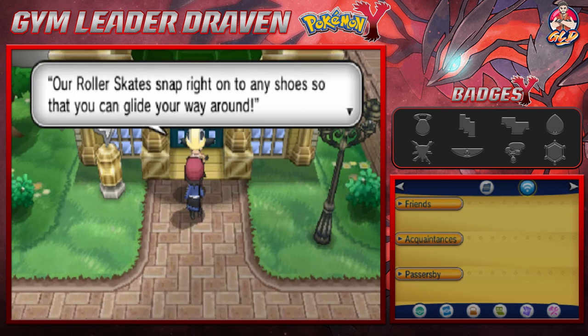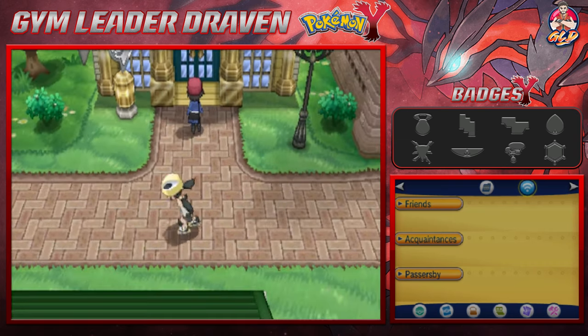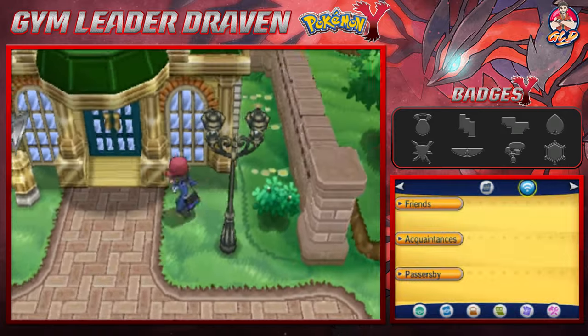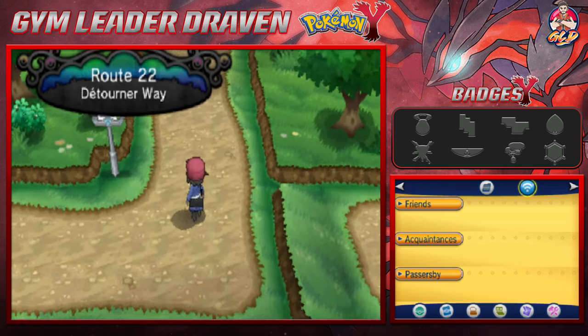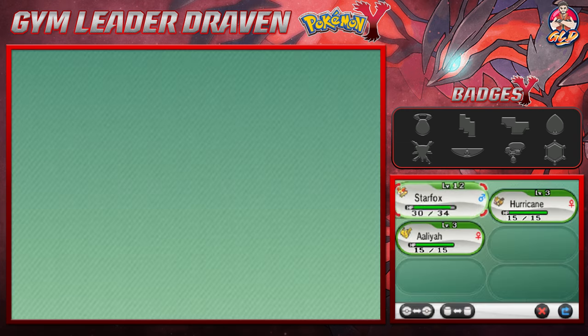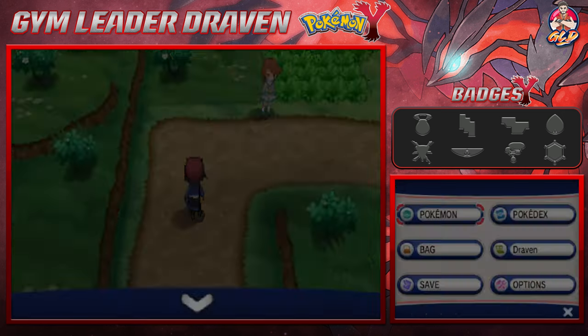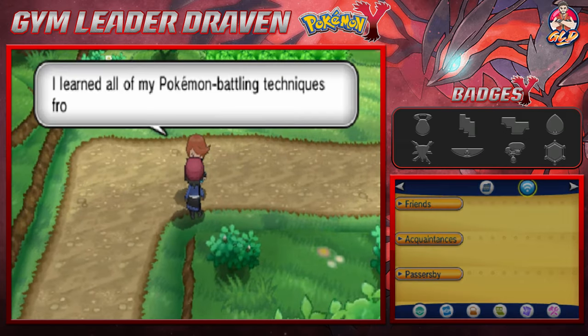All we need to do now is use the Circle Pad to ride around in Roller Skates. Let me show you how it's done. So we are in Route 22, Detoneur Way. We're going to be using Aaliyah because for the first few episodes we're going to be using some Pokemon that we've used.